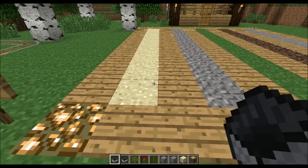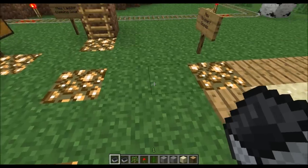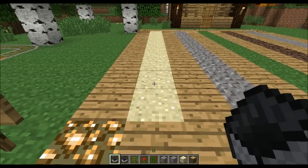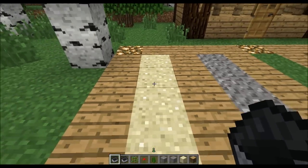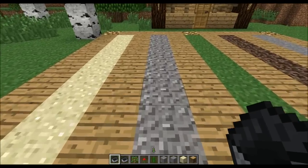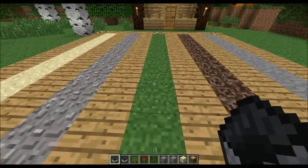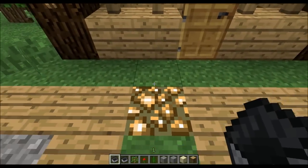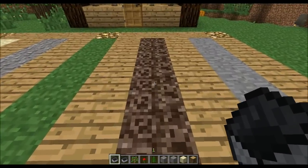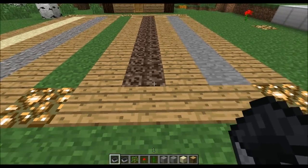The next one is sounds of your feet across different materials. I'll run across each one and let you guys listen in. That's sand. Now we have gravel. And we have grass — a bit softer of a sound. Then we have soul sand, which sounds like you're sloshing through some weird material. And then we have stone.